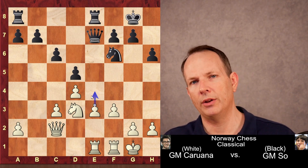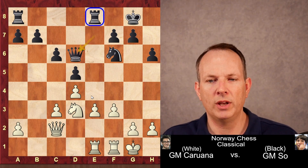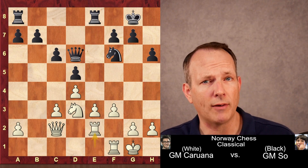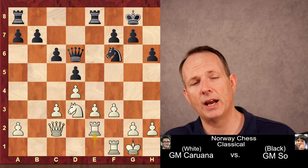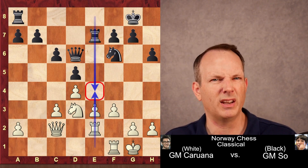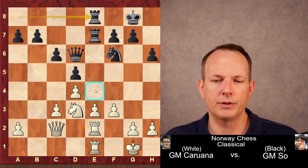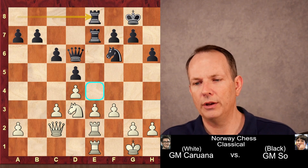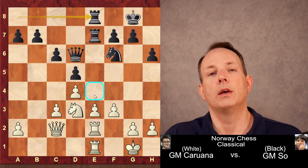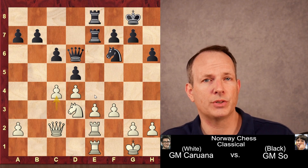White wants to play e4, black wants to stop it, and the course of play is built around control of the e4 square. The queen moves to d6, moving out of the way of the rook. Rook to e2 — this is actually the novelty of the game — and both sides are beginning to orient their pieces around the e4 square. Rook to e7, doubling on the e-file. White does it first, and we can see both sides aiming all their forces at e4. Right now black has e4 under control; white cannot play it. So Caruana decides to play c4 and attack the center.